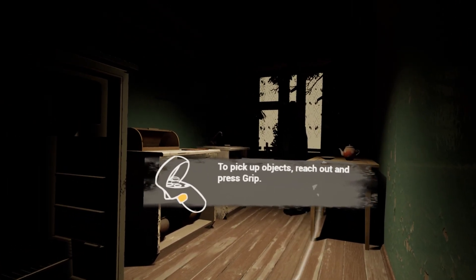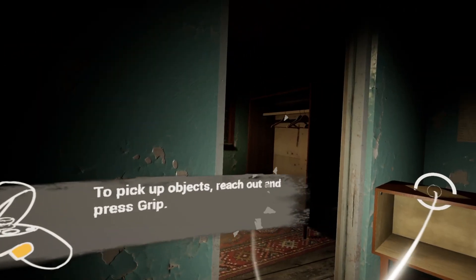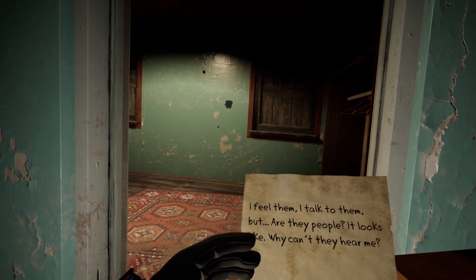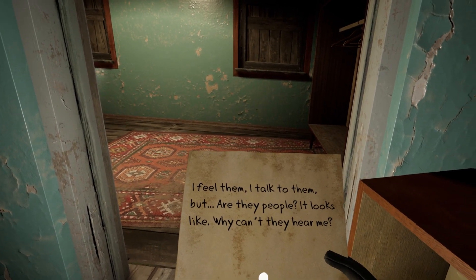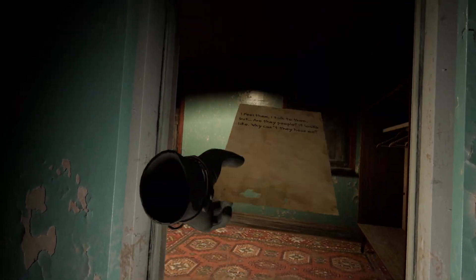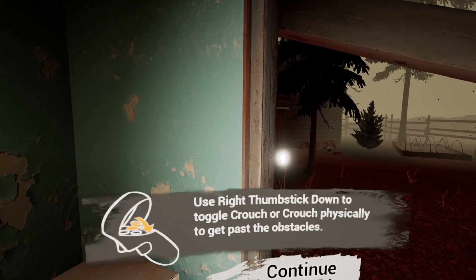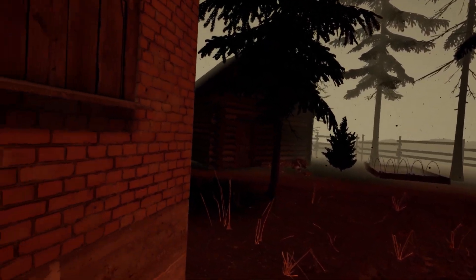To pick up objects, reach out and press grip. Oh, I just dropped it! I just hit something in real life. I don't know if you heard that. Use right thumbstick down to toggle crouch, or crouch physically to get past obstacles. I'm sitting down right now so I can just go straight underneath this.